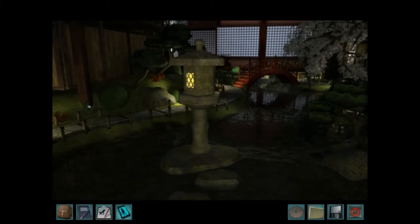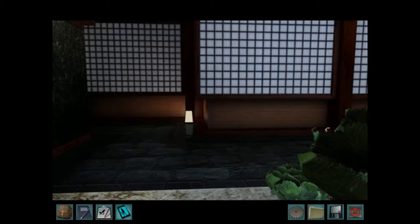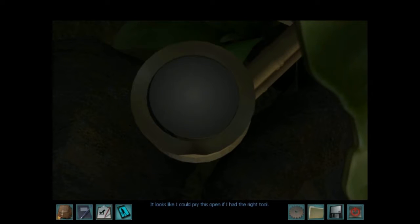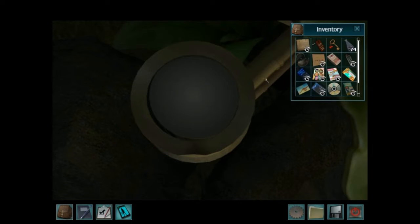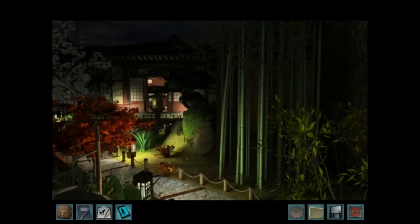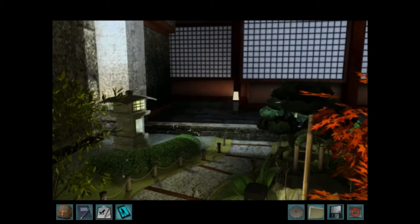Now it's time to touch the deer knocker with my hands. That looks like the image on the letter. It could be anything — there's so much bamboo in here. It looks like I could pry this open if I had the right tool. Rent a rose shed! Got it. She's got it, boys.